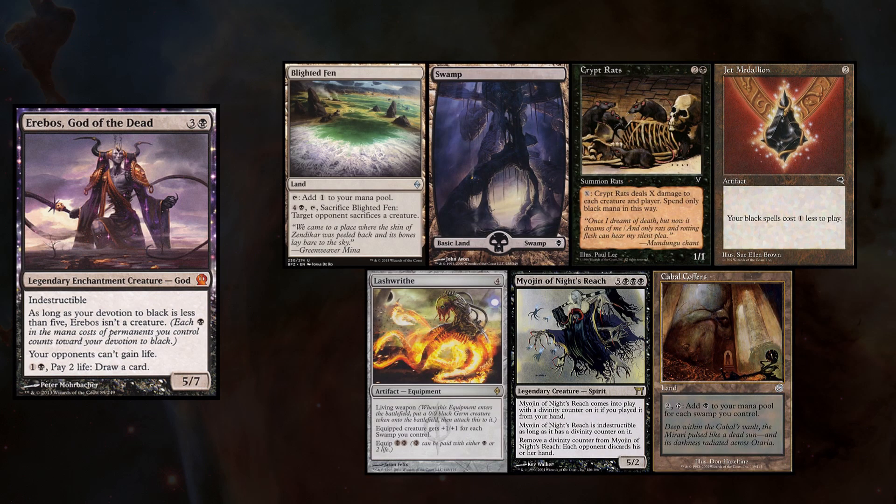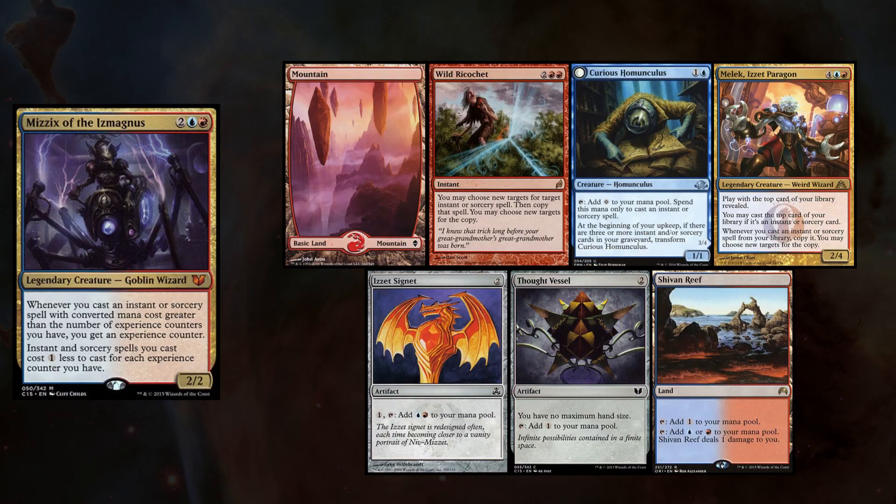For openers, I keep Blighted Fen, Swamp, Crypt Rats, Jet Medallion, Lashwrithe, Myojin of Night's Reach, and Cabal Coffers. Sean's hand had a Mountain, Wild Ricochet, Curious Homunculus, Melek Izzet Paragon, Izzet Signet, Thought Vessel, and Shivan Reef.